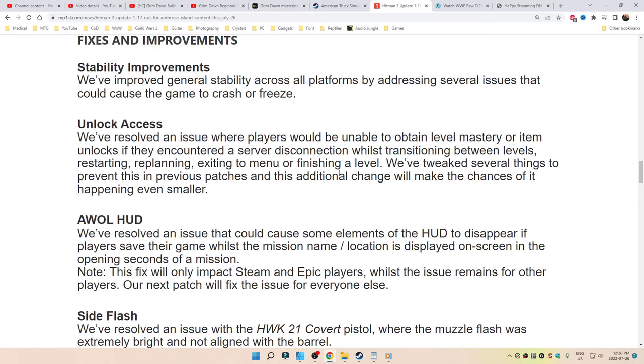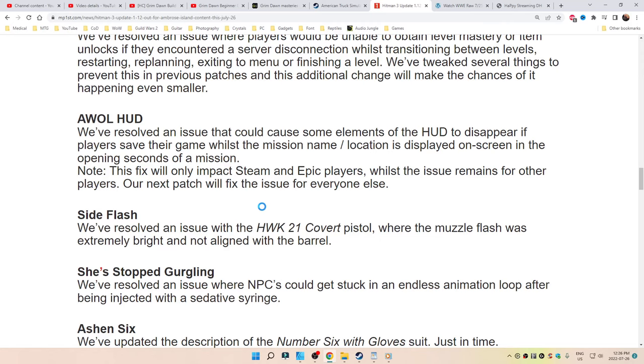We've tweaked several things to prevent this in previous patches, and this additional change will make the chances of it happening even smaller. AWOL HUD: resolved an issue that could cause some elements of the HUD to disappear if players saved their game while the mission name location is played on screen in the opening seconds of a mission.